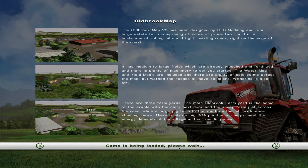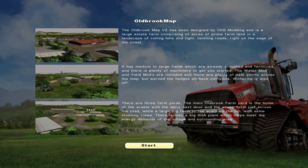The Old Brook map v2 has been designed by the OEB modding and is a large estate farm comprising acres of prime farmland in a landscape of rolling hills and tight and twisting roads right on the edge of the coast. It has medium to large fields which are already ploughed and fertilised, and there is plenty of machinery to get you started. The water mod and yield mods are included, and there are plenty of sale points across the map, but be warned the hedges all have collisions. Withering is also off — a bit disappointing, as I quite like the pressure you have when the crops wither. There are three farmyards: the main Old Brook farmyard is the home of the arable, with the dairy next door and the sheep farm across the road, whilst a large pig farm to the south on the hill has some stunning views. There is also a big BGA plant which helps meet the energy demands of the village and surrounding area.